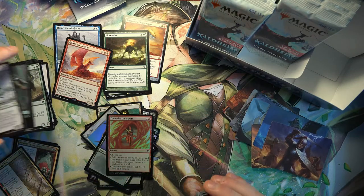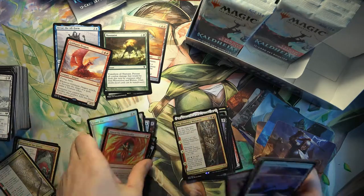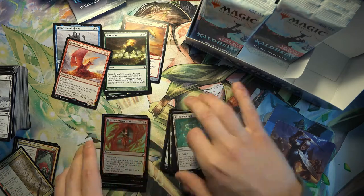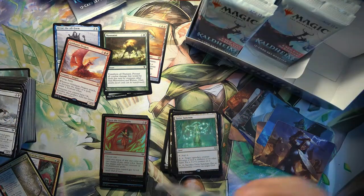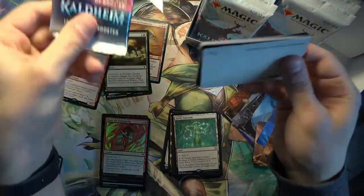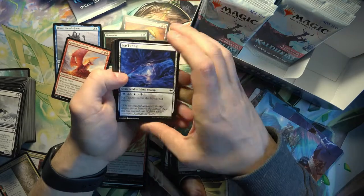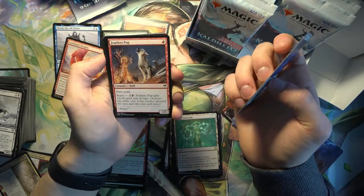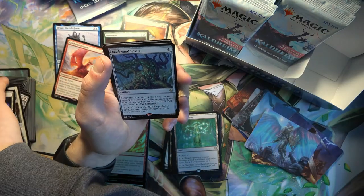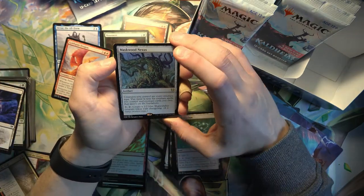Let's correct the foils and rares real quick. I think that's Resplendent Marshall - yep. Fearless Pup - I like the art on this. Maskwood Nexus - creatures you control are every creature type. The same is true for creature spells you control and creature cards you own that aren't on the battlefield. Pretty interesting.